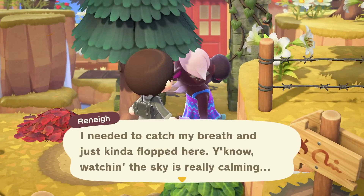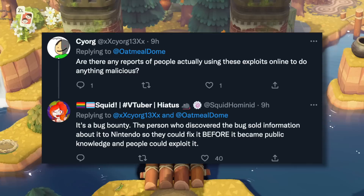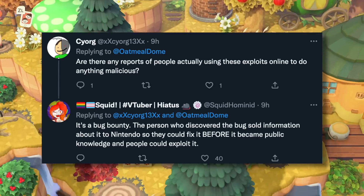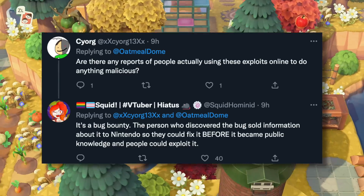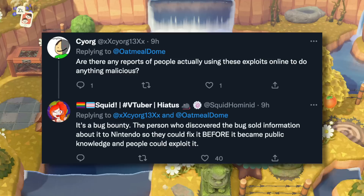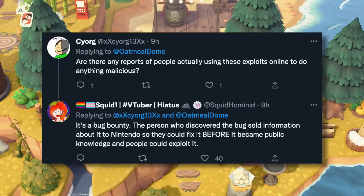You might also be wondering how Nintendo knew to fix this before anyone could do anything bad with it. Well, as this user explains on Twitter, it's a bug bounty. The person who discovered the bug sold information about it to Nintendo so they could fix it before it became public knowledge and before people could exploit it. This is a fairly common thing — after all, Nintendo can't find out about every single bug and exploit with their systems. So it's good that this one was fixed in time before anyone could do any damage.